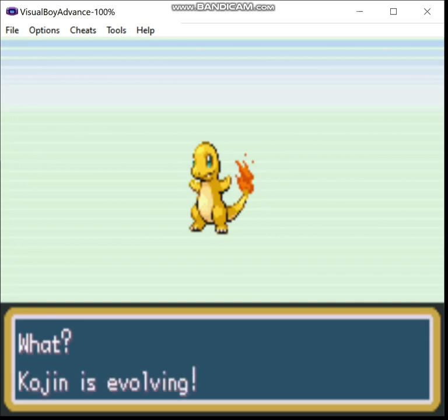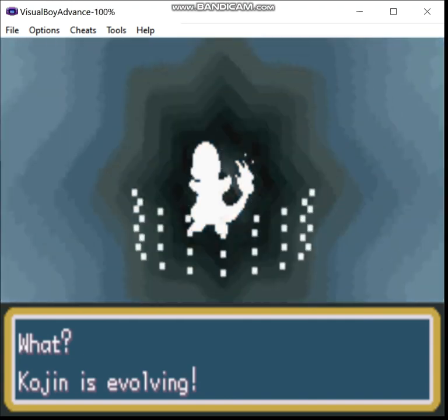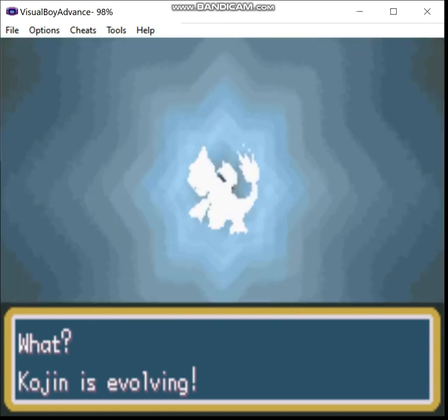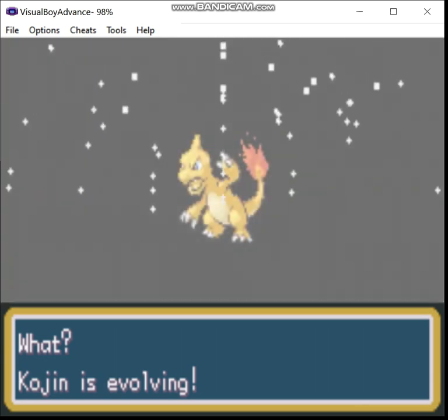And now we're getting a second Charmeleon. This one's going to stay a Charmeleon — as soon as I get the Never Stone, I'm going to give it to it so it doesn't evolve further. Because even as an intermediate stage, Charmeleon is one of the better Fire-types I'll have access to.